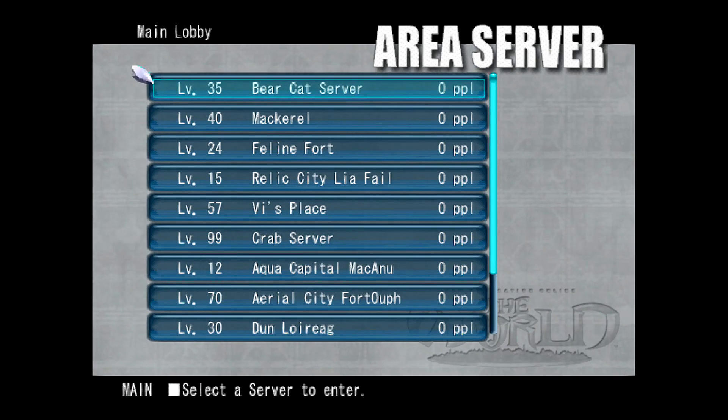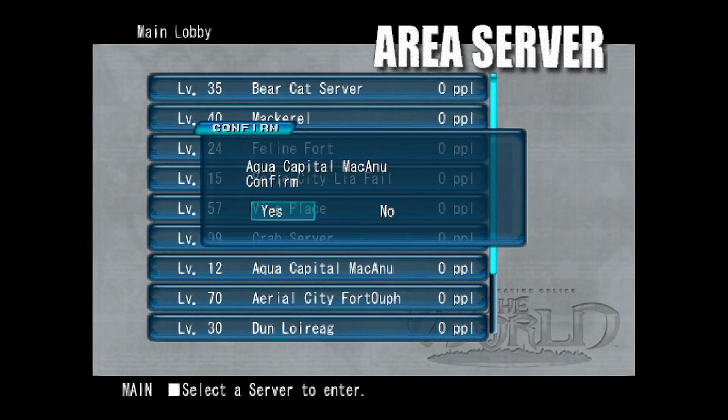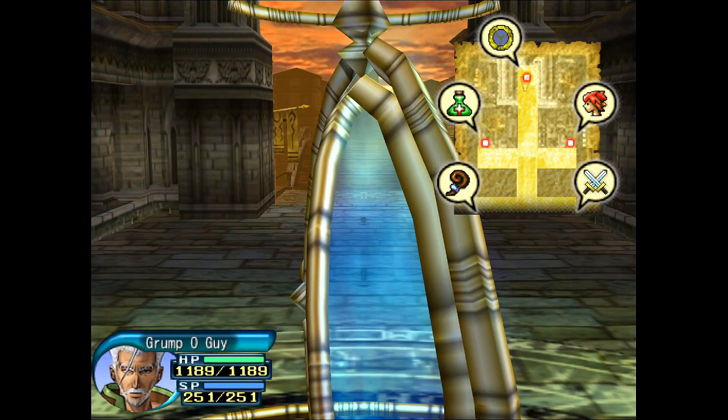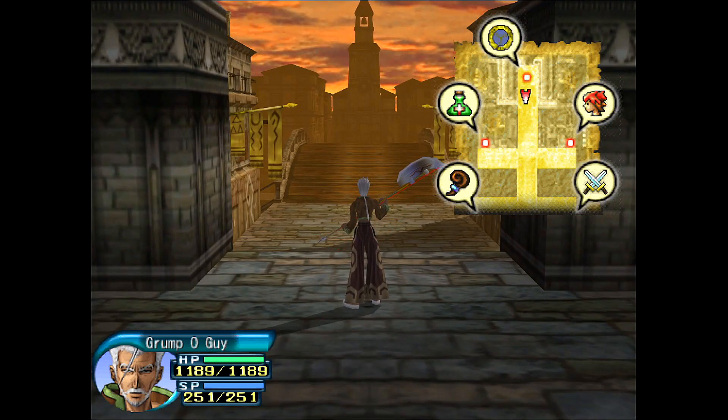That may not make a huge deal for people who are newer to the series, but each root town had its own fixed item list and equipment list you could buy out of the shops. So being able to just have that at your disposal is useful. When you're running in online mode, you can get a pretty decent range of fields from most servers. We're going to go into Mac Anu here, which is the first root town you would run into in Infection in the single-player game series, and the first root town in the offline story mode in Fragment.